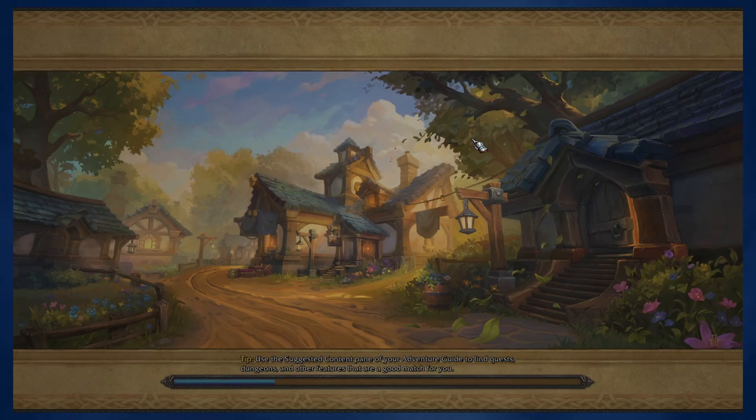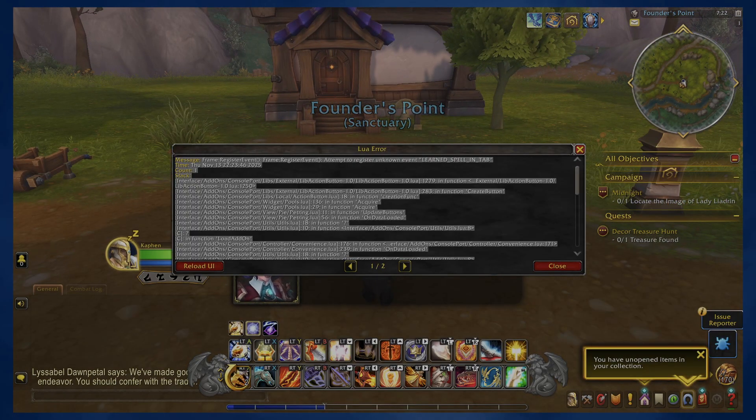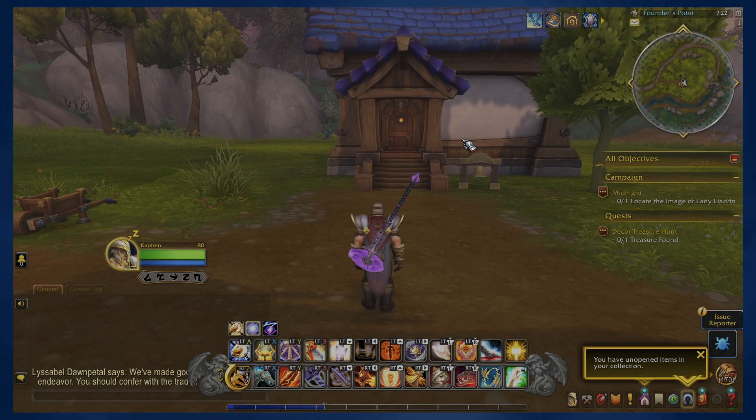We are logging in — oh, we're in the character select. We'll go ahead and log in here. Hopefully this should work — and there we go. We got an error, but that's to be expected. There are definitely errors; I'm going to close out of that. We'll probably see a few more. When you log in, you'll probably get the standard ConsolePort setup guide. Go through the wizard and do all that.